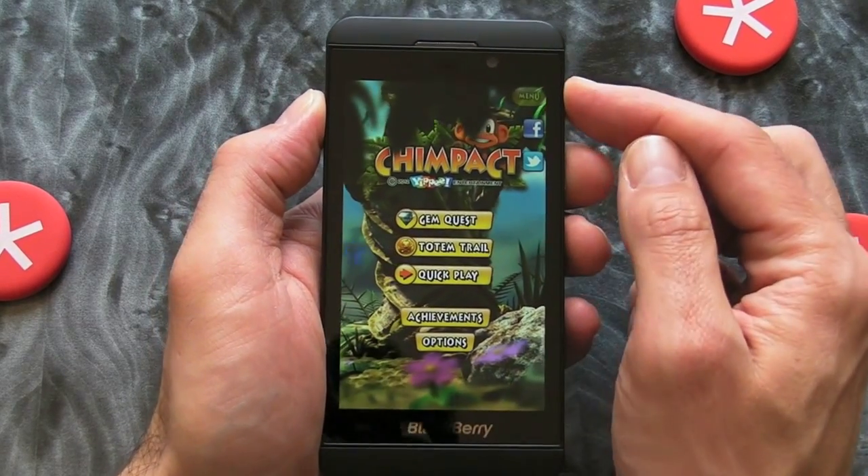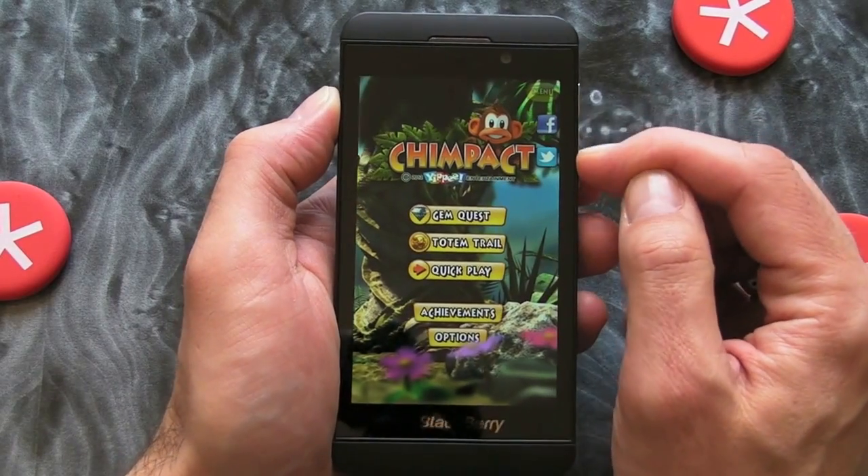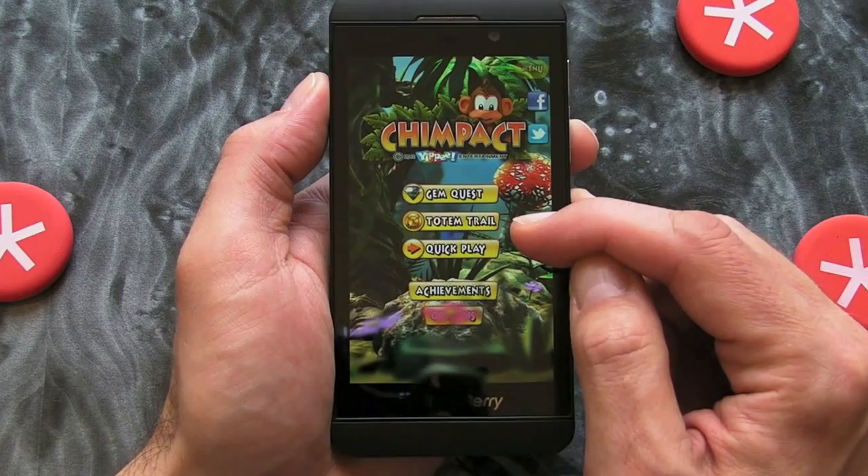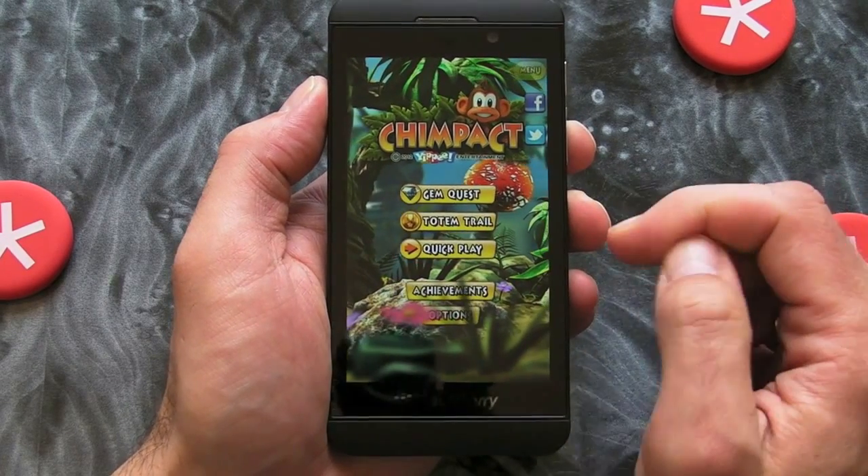From the main menu, as you can see, we've got some social network integration here, so we can post our high scores. We've then got a few different options: we've got a Quick Play, we've got a Totem Trail, and we've got Gem Quest.